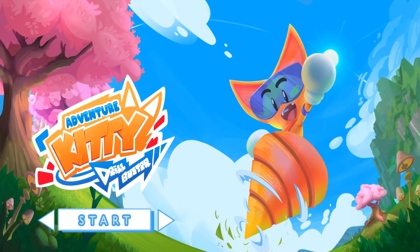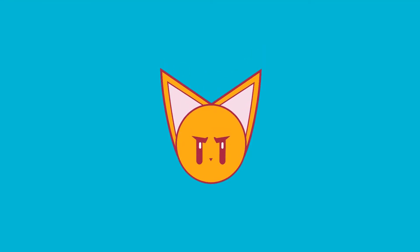Next is Adventure Kitty Drill Buster. This game was on the Unity engine and the character looks cool and the title screen looks official. So the game must be good, right? It actually is a good game.